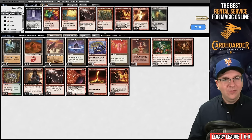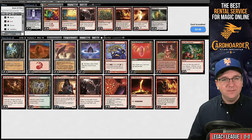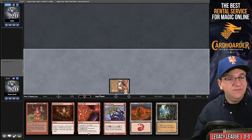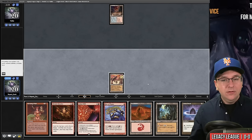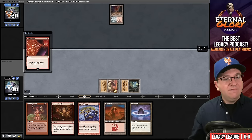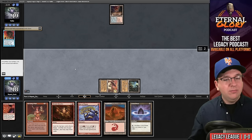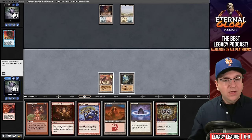They had a turn-two Force backed up — we're just dead. I don't know if we were ever going to beat that draw. We're not supposed to sideboard; we should just resubmit and try to do better. You're not going to beat their nut hands. Game two, we're on the play. I'll lead on Sandstone Needle and pass the turn. Opponent has Scalding Tarn. Let's attempt a Jeska's Will for seven mana.